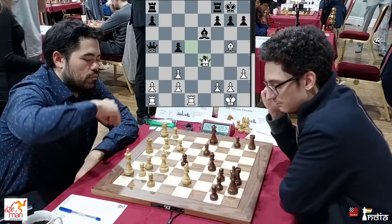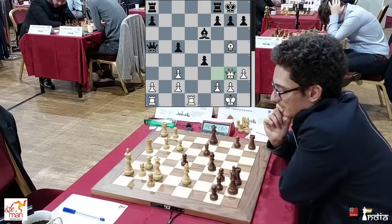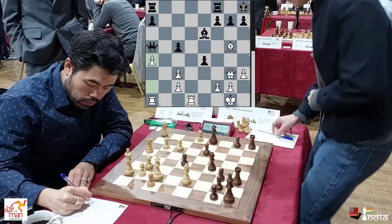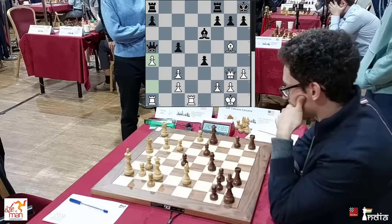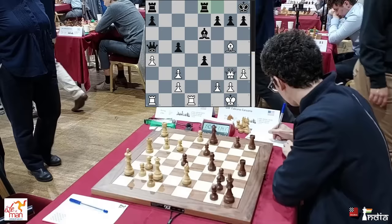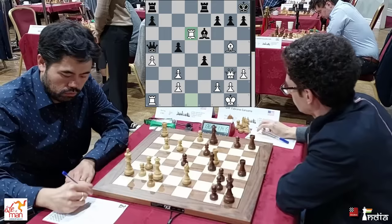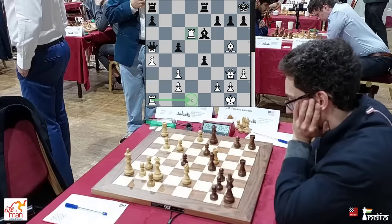He still seems like in his prep — 1 hour 42 minutes. Caruana moves his king away. The thing about opposite-colored bishops is that it can be drawish, but on the other hand, if one side is able to attack, it can become an unstoppable attack because both bishops never meet each other — it's like you have an extra piece in the attack. Rook e8 played by Caruana. Hikaru thinks for a bit and brings his rook to d6, a good move, taking control of the b6 square and trying to double the rooks.